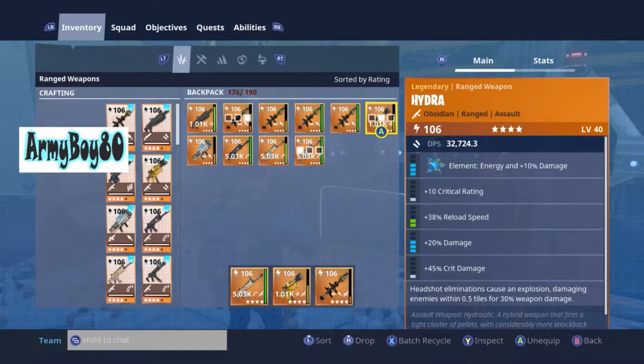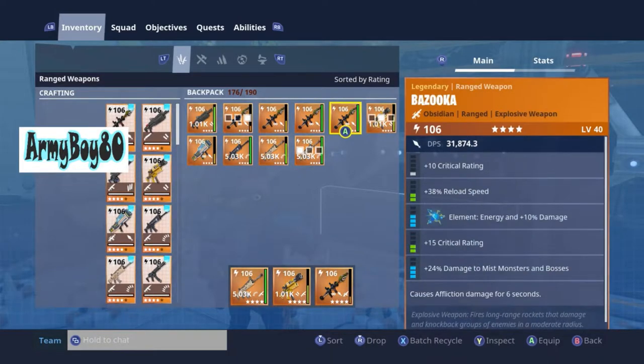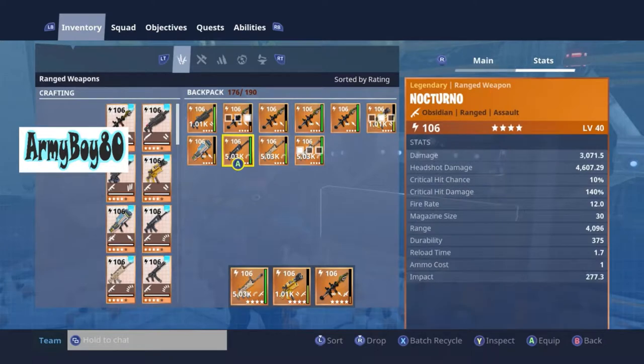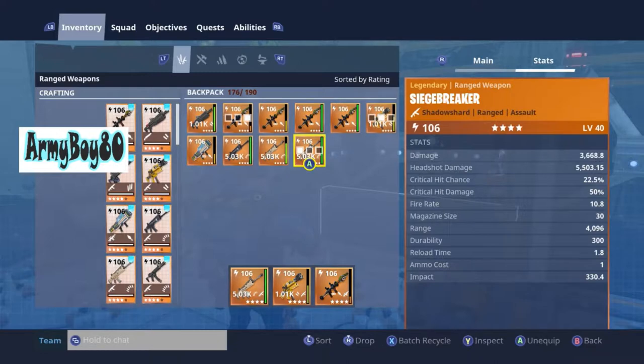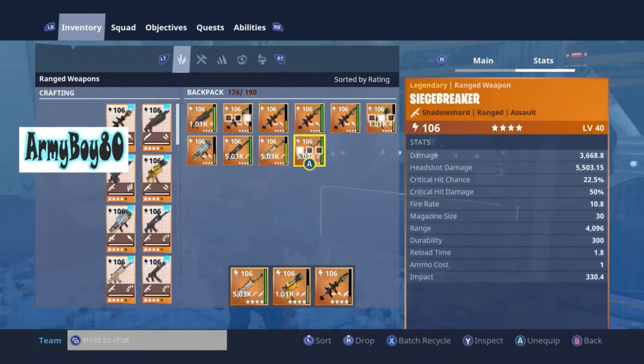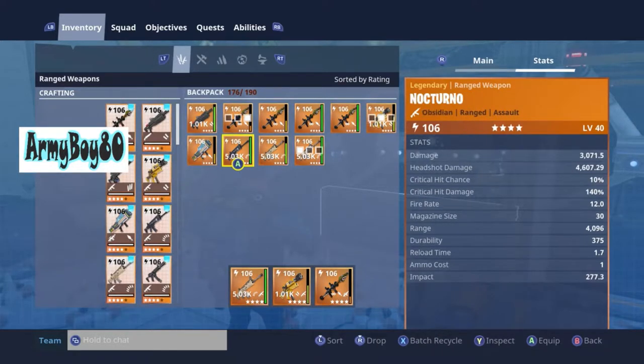I haven't really upgraded my rocket launcher — my bazooka. I did do some re-rolling on my Hydra but I haven't really messed with the stats on it too much yet. I have this Nocturno also — the DPS you can see is lower than the Siege Breaker. The reload and all that stuff is okay, not bad, but if you look at the damage, headshots, crit hit, the actual Siege Breaker beats it. You got 3,071 damage versus 600 more, but you got more impact — both of them are basically around the same thing.